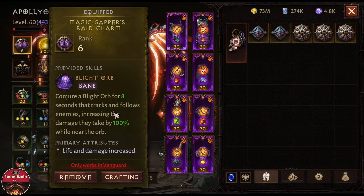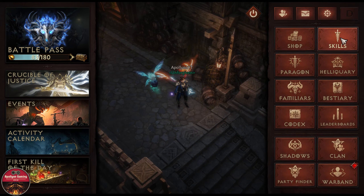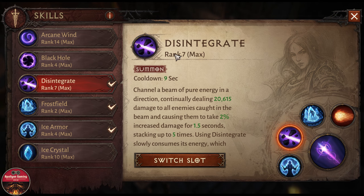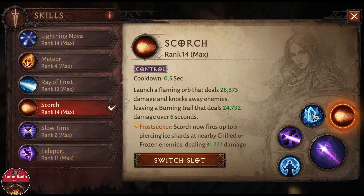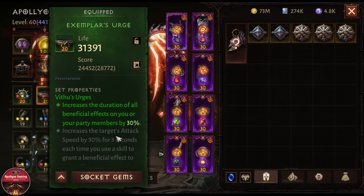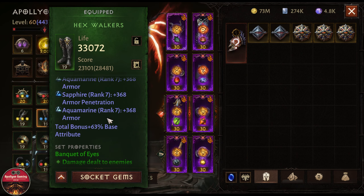You can also use something else that gives damage, but the Light Orb is one of the best I found so far. Starting with the skills we are using: Magic Missile, Ice Armor, Disintegrate, Frost Field, and Scorch. For the set pieces, we have two pieces of Riches to extend the beneficial duration of skills, along with some gems.